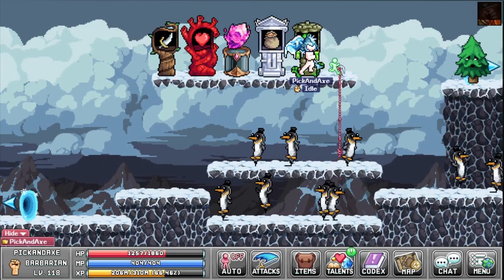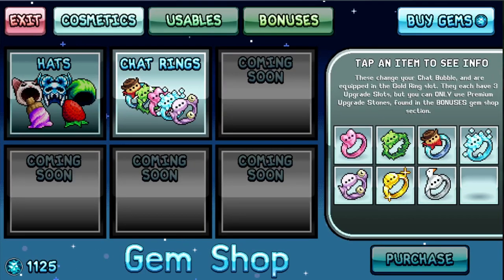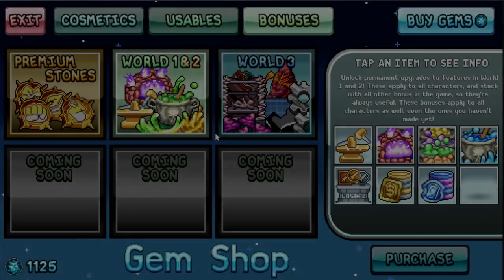You enter the gem shop by clicking menu, and you start here in the cosmetic tab. If you are new to the game you don't really want to buy anything on this screen at all — these are the last thing you want to buy.